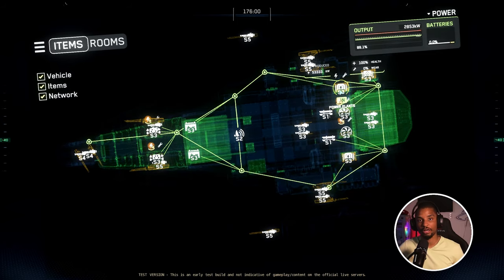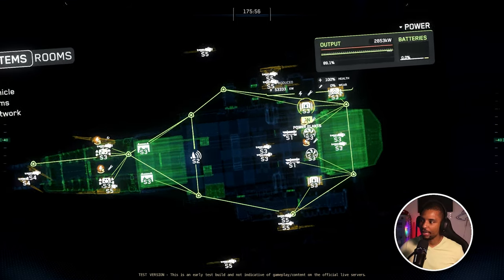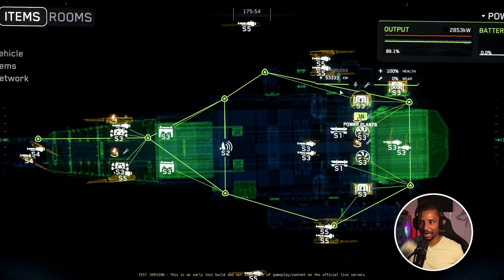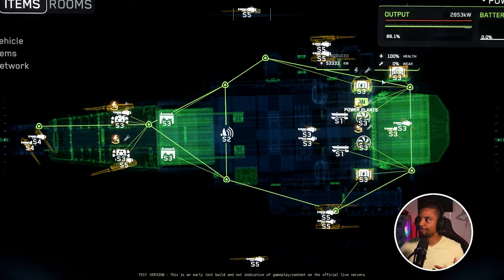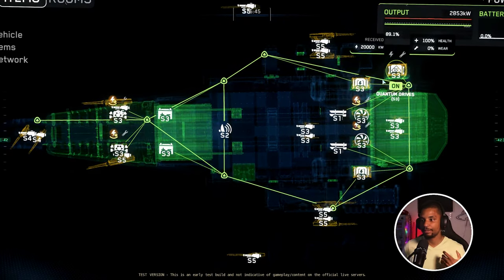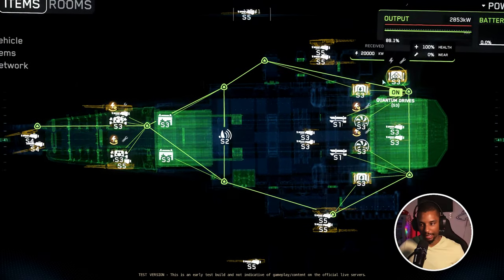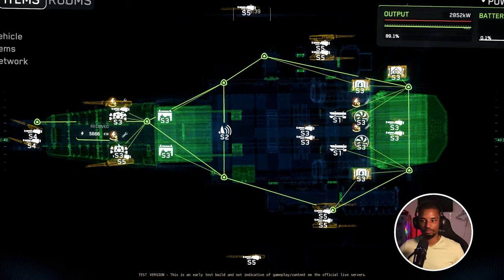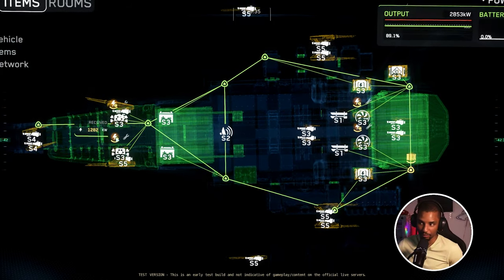It also shows you your power supplies and the amount of power they are producing. As an engineer, if you're overclocking your ship or powering it differently than stock, you'd have to do the math on how much power you're producing, how many batteries and power supplies you have. They haven't put all of that into the game yet, but this is going to get pretty deep. You don't have to do this — you could just leave it to run as stock.